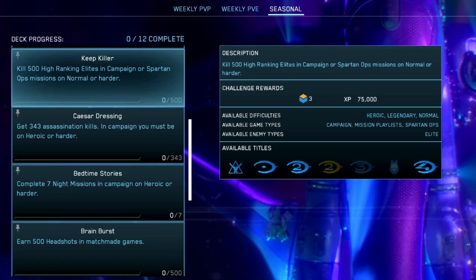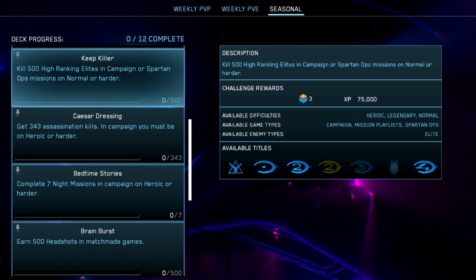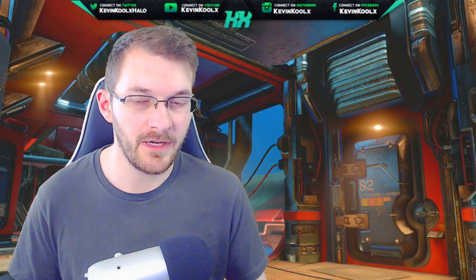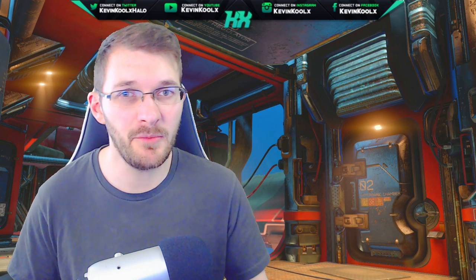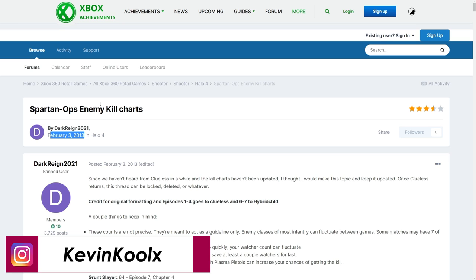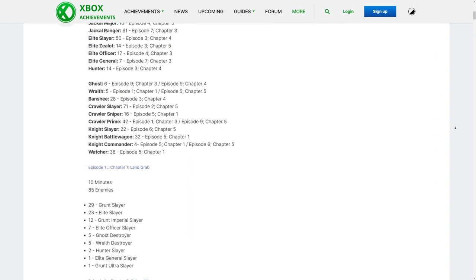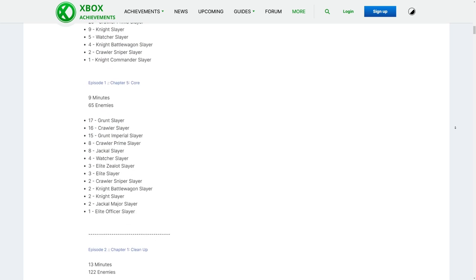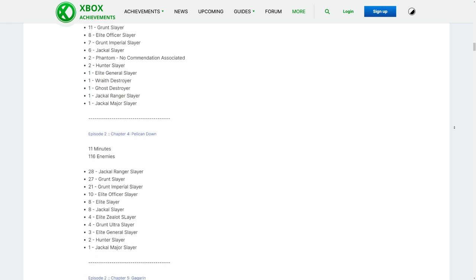The Keep Killer challenge is to kill 500 high-ranking elites in campaign or Spartan Ops missions on Normal or harder. I considered Spartan Ops since it has a firefight-like experience with lots of elites, but a thread from February 2013 counting enemies in Spartan Ops showed missions don't really peak much more than 20, maybe 40 if you're lucky — most likely around 15 to 20 elites per mission, which is very low.